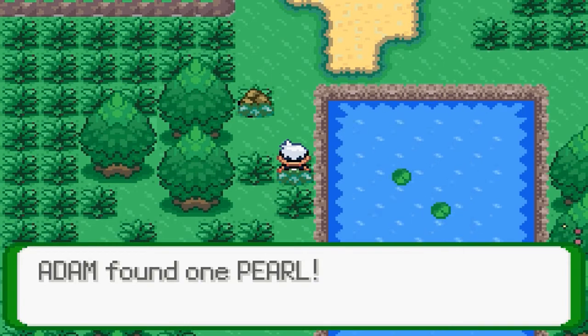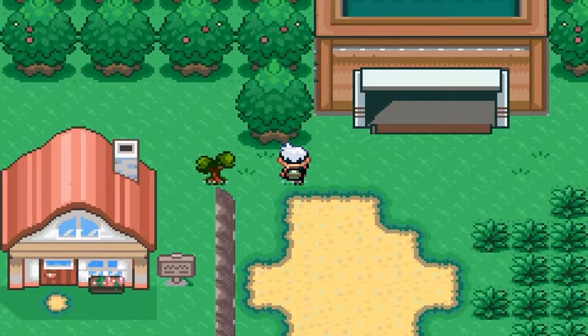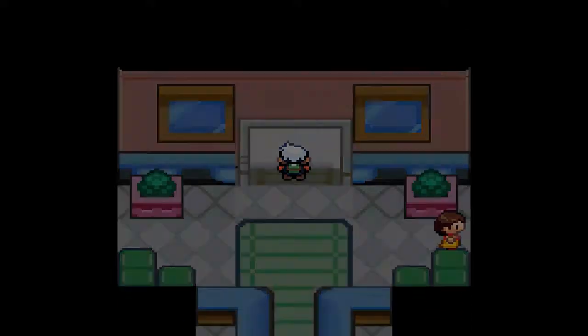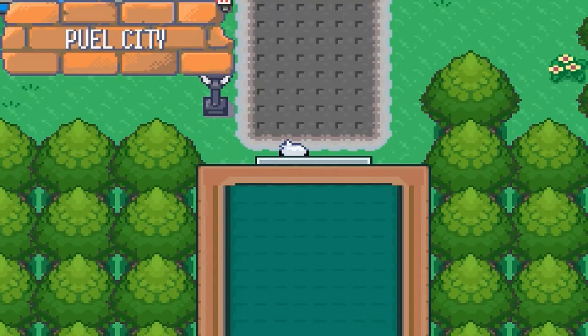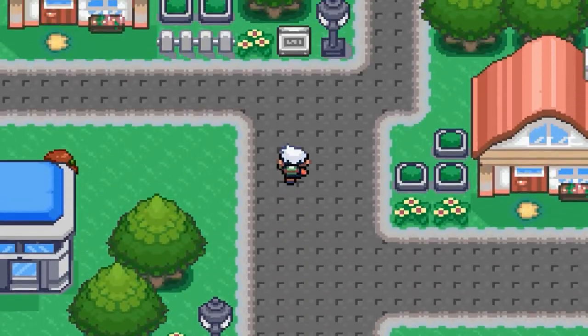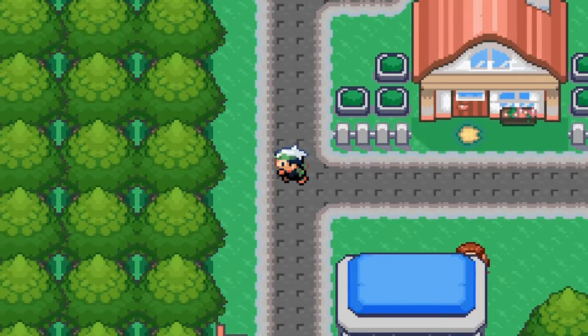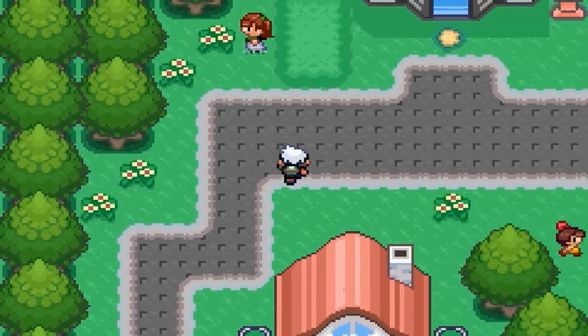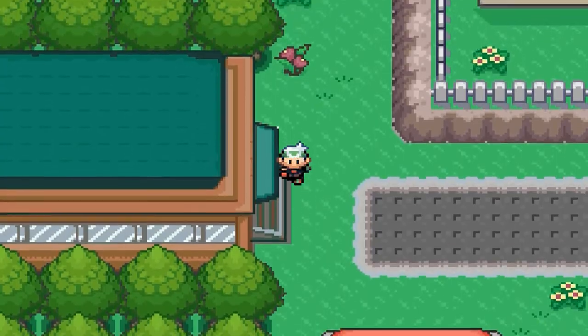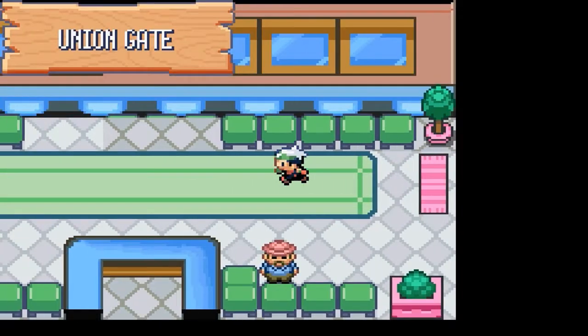Oh, I found a pearl. That's cool. I don't know if that's possible to just find a pearl laying there — laying under a rock. I guess it is. Maybe someone left their pearl in there under the rock. Like, they tripped over a rock and their pearl fell out or something like that. That could happen, I guess.